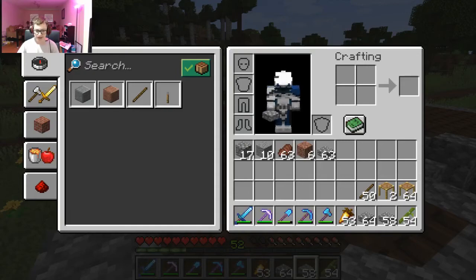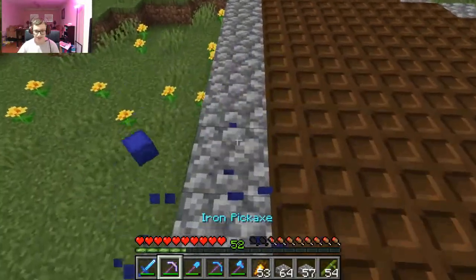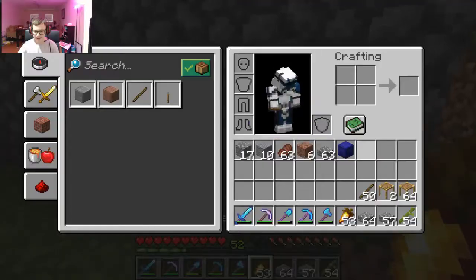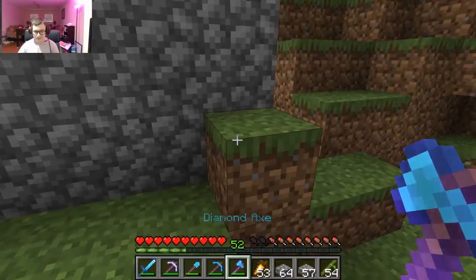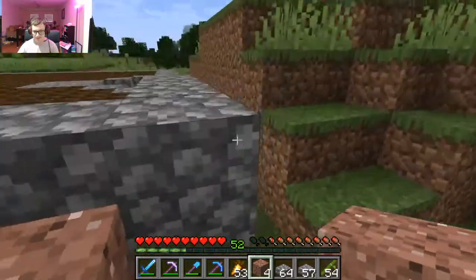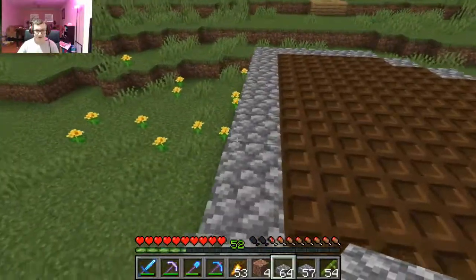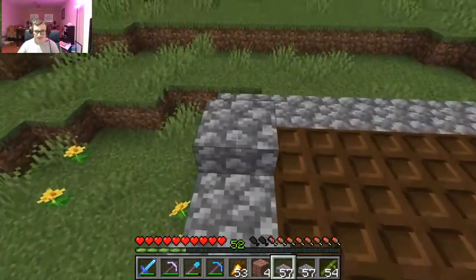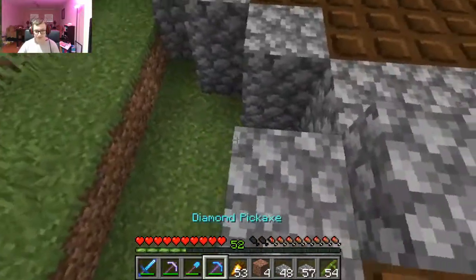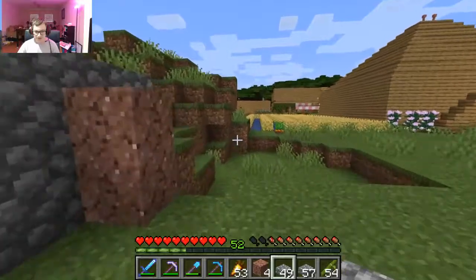Alright guys, so I finished the top with the trapdoors. Now I need to start placing the slabs. I need a little bit of Madison's help — I don't know what she's doing now. So I got all the wood and everything. I'll start placing the slabs. I fell down again guys, but I'm going to go place these slabs.